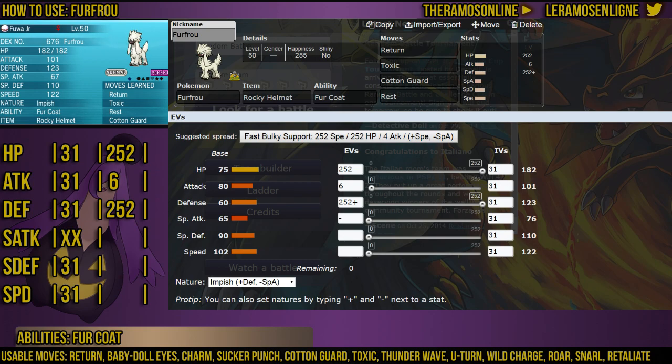With your FurFro, I've found that maximizing your HP and Defense stat is the best way to go. Giving it Return gives it a very powerful STAB move. You'll be dealing a surprising amount of damage along with the Rocky Helmet item, which basically punishes anything that is a physical attacker and allows you to knock them out a lot quicker.